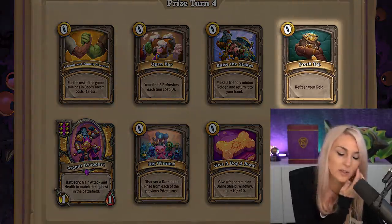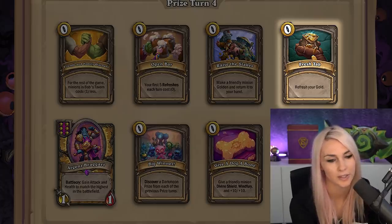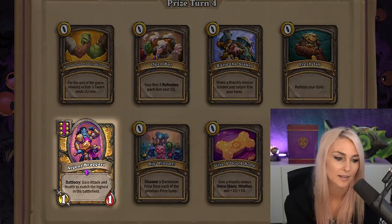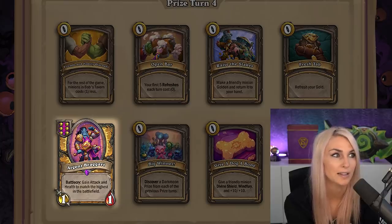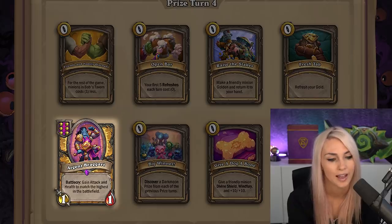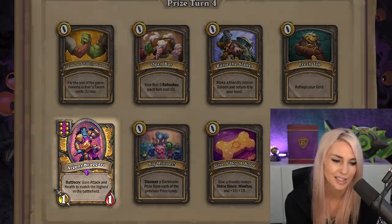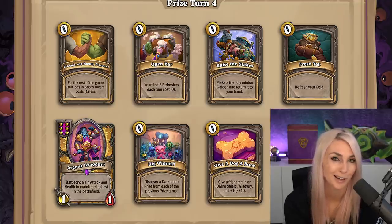Fresh Tab — refresh your gold, so that gives you 20 gold on the turn. That's better than Open Bar because Open Bar only gives you five gold on the turn. Argent Braggart — gain attack and health to match the highest in your battlefield. By the late game this is a big-sized minion, but I'm not sure how many times it will fit into your board when you already have a lot of big minions and need Divine Shield or Ghoul to fill empty spots. Other things might be better depending on what weak spots you have on your board.